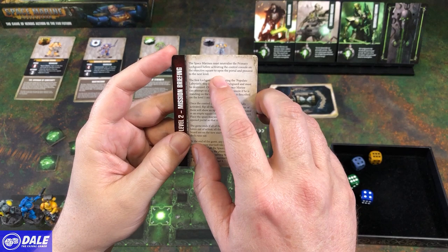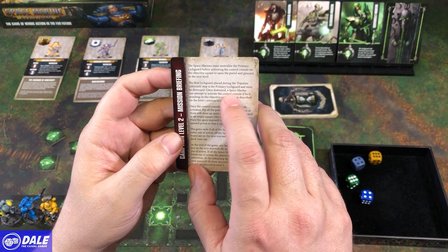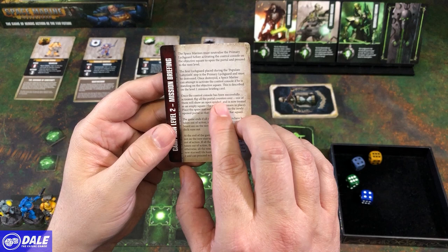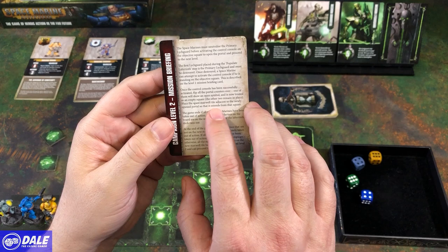And that is sitting right here. The first Lich Guard placed during a populated Labyrinth step is the primary Lich Guard and must be destroyed. Once destroyed, a Space Marine can attempt to activate the control console if he is standing on the objective square. This is described on the Level 1 mission briefing, so we need to be here and roll a 6.